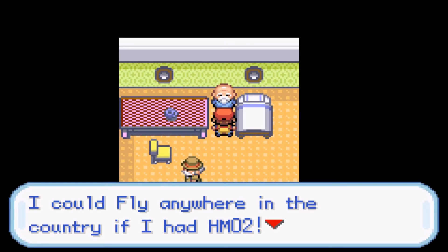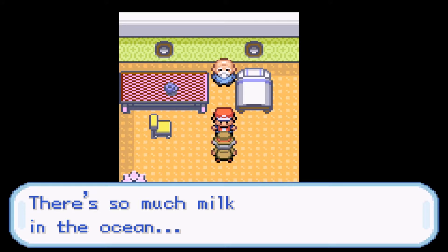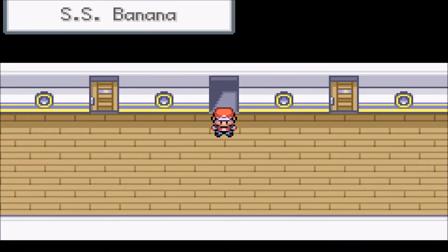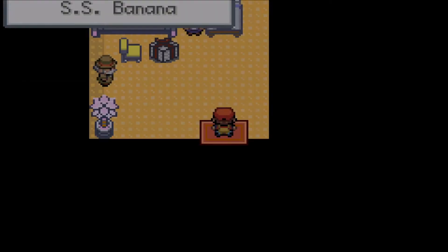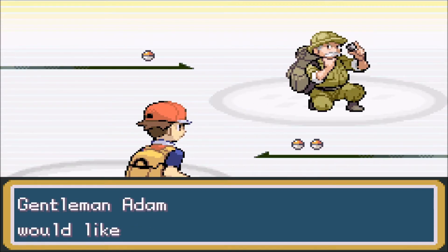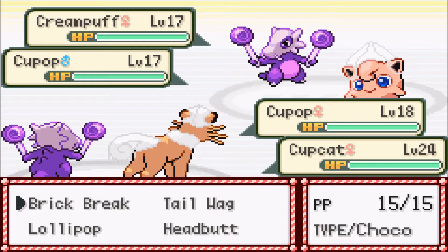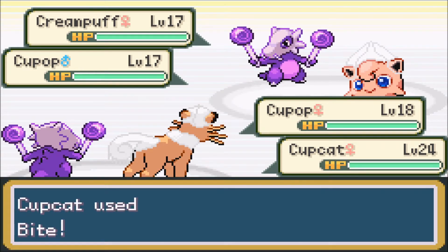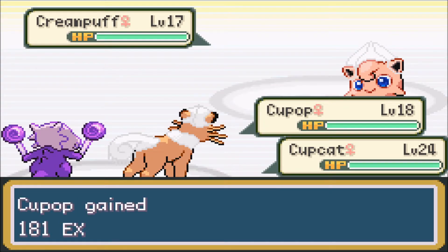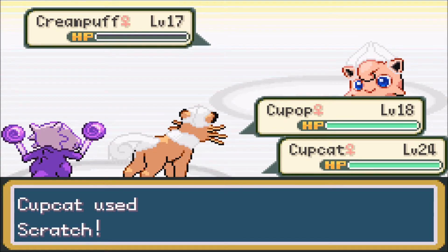This guy is obviously not a trainer - 'I could fly anywhere in this country if I had HM02, although that move can't be removed easily.' There's so much milk in the ocean - the ocean is full of it. Let's go in here. What have we got - are you guys trainers? Which do you find more worthy, strength or rarity? Probably rarity. If it was between strength and agility I'd probably go agility. We've got Adam with a Cream Puff and Cup Cat. Let's go Brick Break on you and Bite on you.